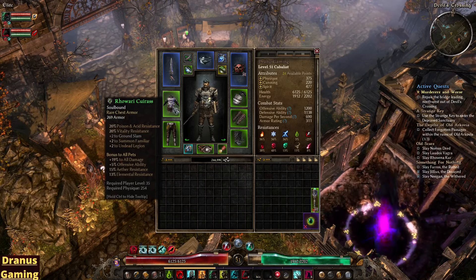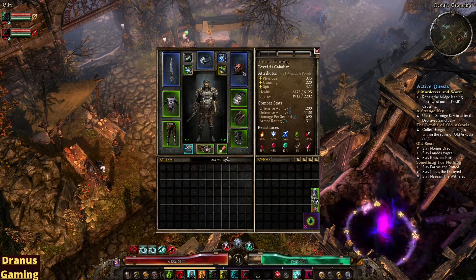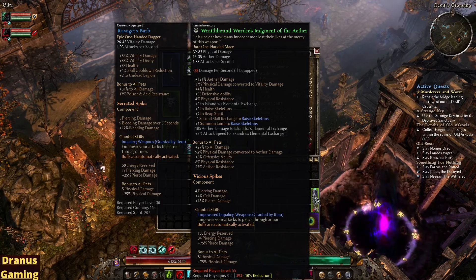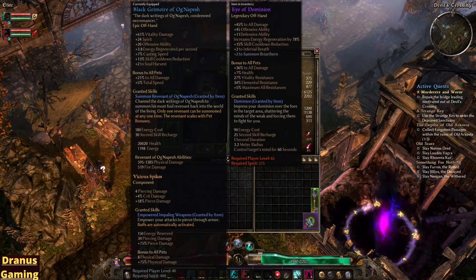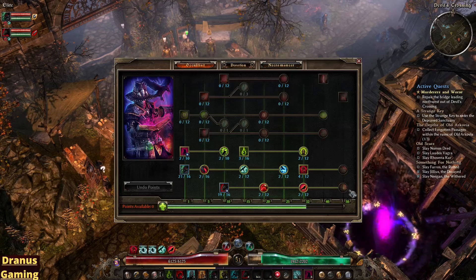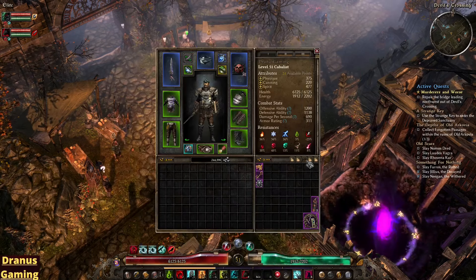Then I got an Occultist belt with bonuses — plus one to all skills in Occultist, which is pretty nice. I have the Savage as a relic at the moment and I'm looking to replace it, but the Simmel Stormhound is pretty okay with good pet bonuses. The Rover Kuras of course with Summon Familiar, Undead Legion, and bonuses to all pets. I got a weapon and offhand — the weapon gives Ray Skeletons plus one Summon Limit and a lot of bonuses to all pets. I can wear it at level 55 and I'm currently at 51. I also have another item I may equip at 65 that I crafted from the Blacksmith — good bonus to all pets and Infernal Breath.